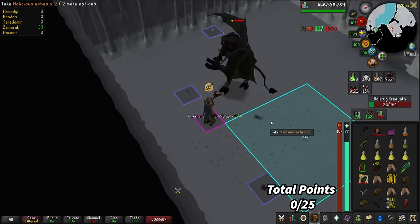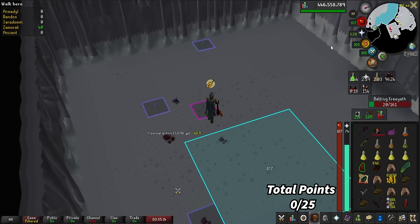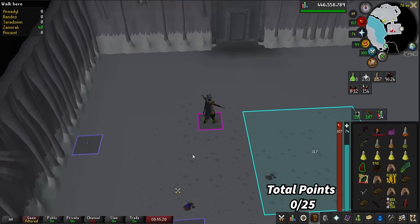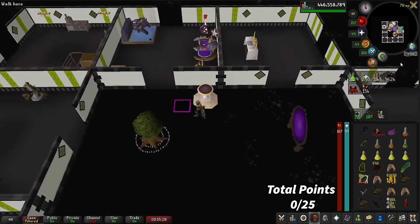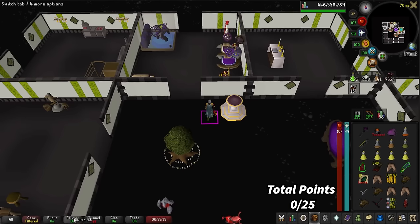I ran out of Super Restores so this is going to be the last kill of the trip, but I'm comfortable with this now. I didn't even use any of the Saradomin Brews and I still had a bunch of hard food left, so I can start replacing that with more Super Restores so I can stay for longer trips. Looks like I got a 10-kill trip there and could have definitely gotten a lot more.